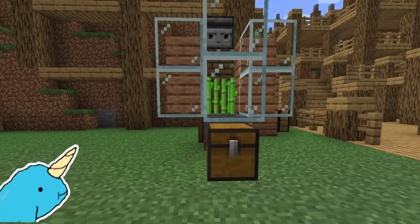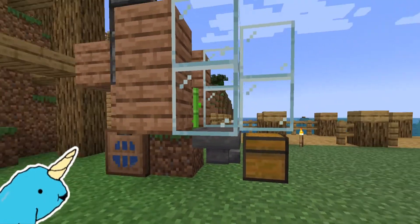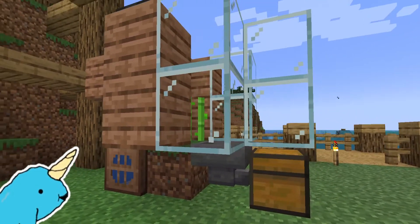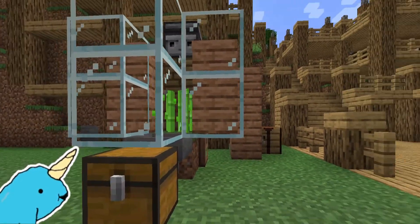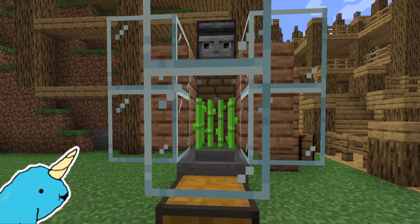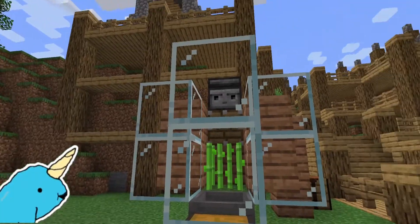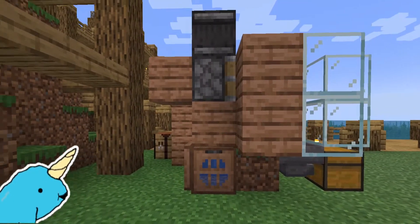This is a super simple, super compact, fully automatic Minecraft sugarcane farm. This is great for your start-out survival or creative world. It only does one sugarcane at a time — you can duplicate or extend it. But if you're just looking to get started and passively collect infinite amounts of sugarcane over time, this is the farm for you. It's great to set up next to any AFK farm, super easy to use, and doesn't take up a lot of materials. So let's get started.